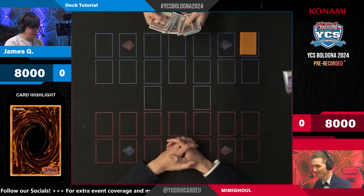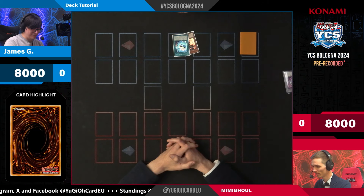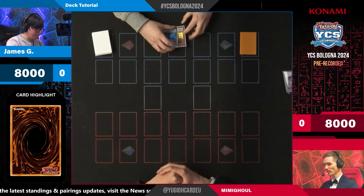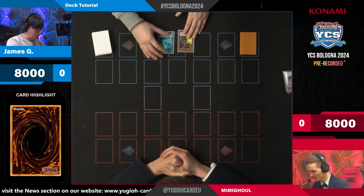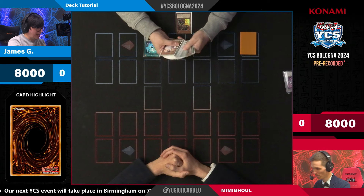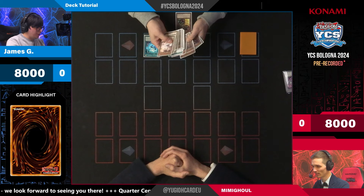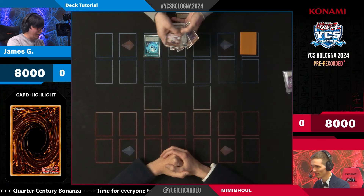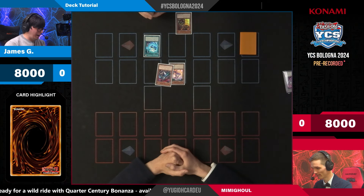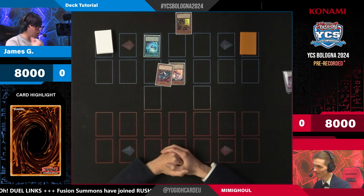We start off with the main combo — the bread and butter — which uses two cards from Infinite Forbidden and then the new cards from Rage of the Abyss. We start with Mimigo Dragon and Mimigo Maker. The Mimigo Dragon stays in your hand. You activate Maker, which lets you reveal two flip monsters with different names from your deck. We reveal two of the new cards: Mimigo Fairy and Mimigo Armor. Both of these have effects that allow you to special summon them to your side of the field from your hand.